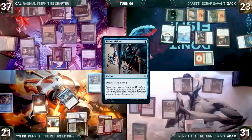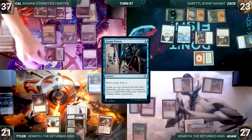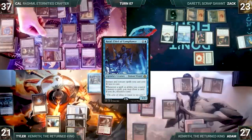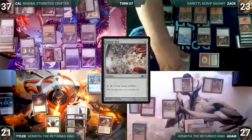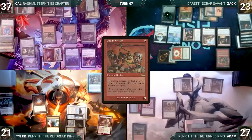Cow's upkeep: mills four through Mesmeric Orb. He draws, moves to combat attacking Adam with Rashmi and Bird. In second main he adds two blue through Carpet, casts Baral Chief of Compliance paying the Rhystic tax — Rashmi triggers and reveals Season's Past into hand. Everyone perks up. Cow passes. Zack's upkeep: mills five through Mesmeric Orb. He draws, plays a Mountain, casts Voltaic Key, activates it untapping Sol Ring — Mesmeric Orb mills Mishra's Workshop. He casts Ragavan, Nimble Pilferer paying Rhystic tax, then Goblin Welder paying the tax again. Zack passes and each opponent loses a life.